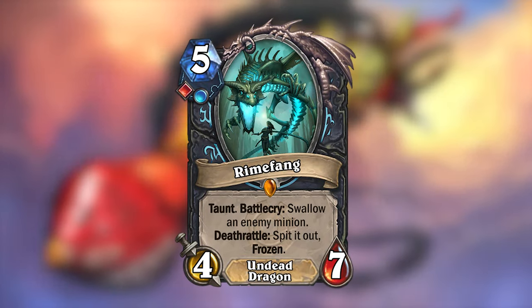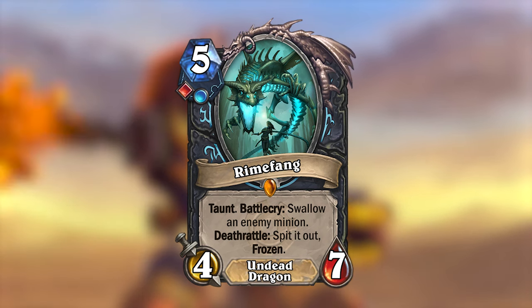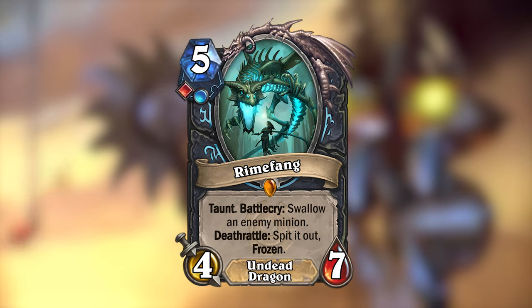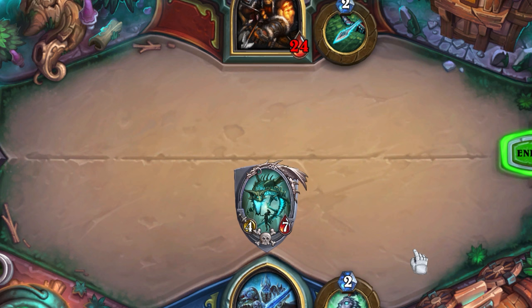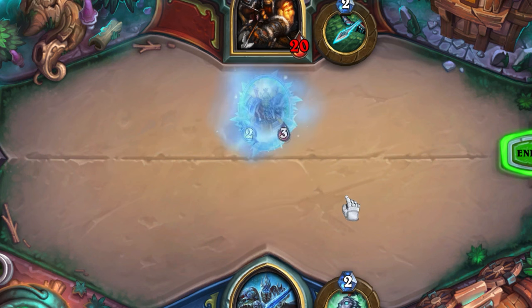Rhyme Fang is a 5 mana 4/7 undead dragon for blood and frost, with Taunt. When you play it, it'll swallow an enemy minion, removing it from the battlefield. This will not trigger any death rattles the minion has. But then when Rhyme Fang dies, the enemy minion will get spat back out on your opponent's side, but it will be frozen.